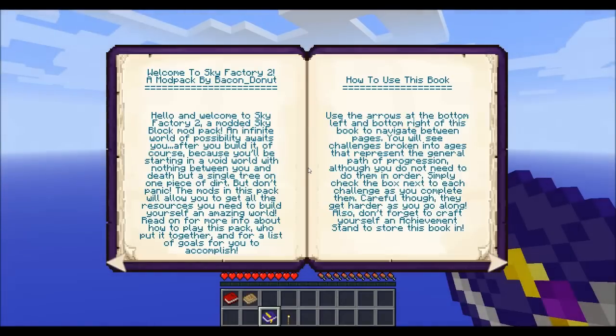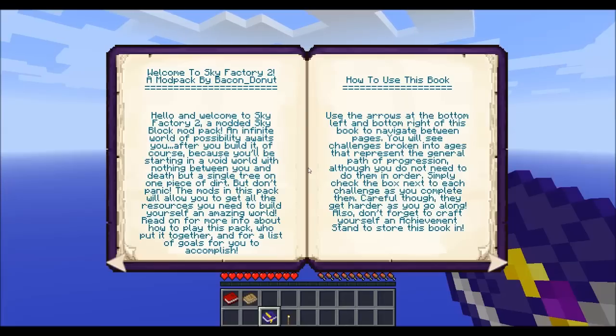The third book is the Sky Factory 2 welcome guide from Bacon Donut, who put together the mod pack. It says: 'Hello and welcome to Sky Factory 2, a modded Skyblock mod pack. An infinite world of possibility awaits you — after you build it, of course — because you'll be starting in a void world with nothing between you and death but a single tree on a piece of dirt.' It explains how to use the book: challenges are broken into ages representing the general path of progression, and you check off each one as you complete it.